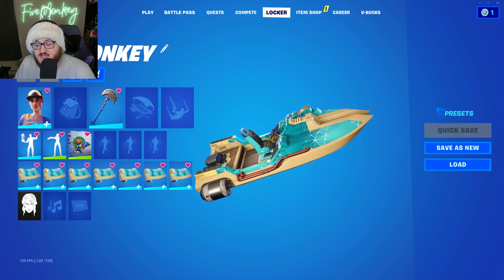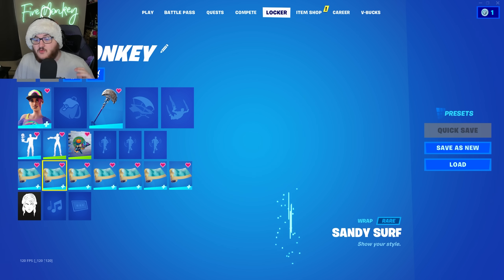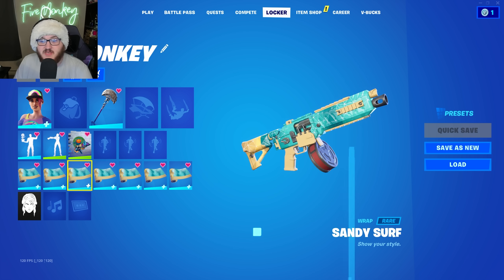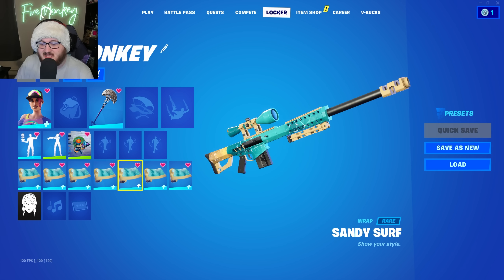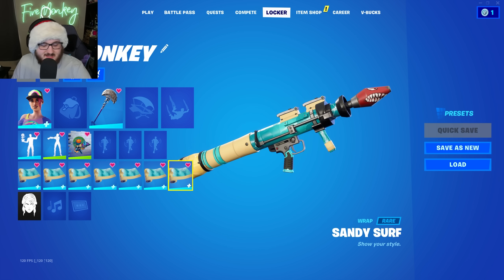Next up we have the Sandy Surf Wrap, which is a pretty nice wrap said to be a low-polygon version of a beach — you have the shore on the left and the ocean on the right. It's animated but not reactive. It's a nice clean wrap overall. It's currently said to be sold in the item shop, but considering how close we are to their Summer Escape event, I wouldn't be surprised if it ended up becoming a free reward.